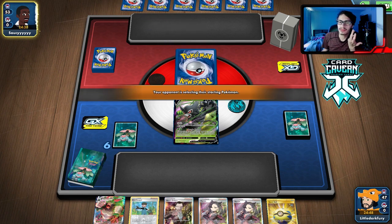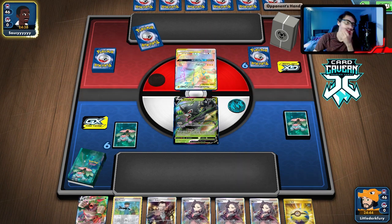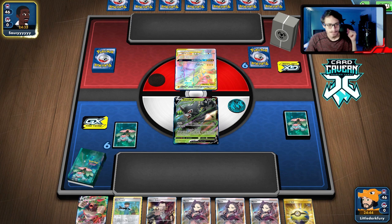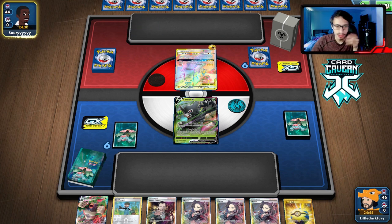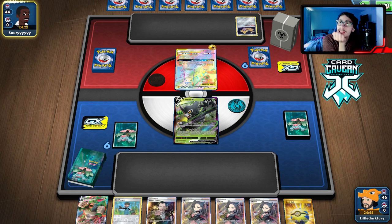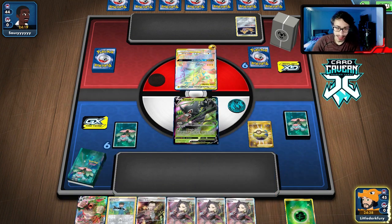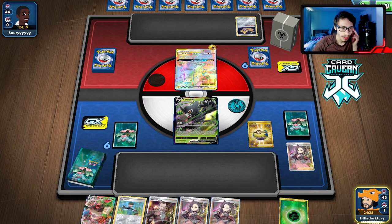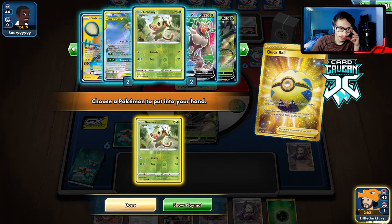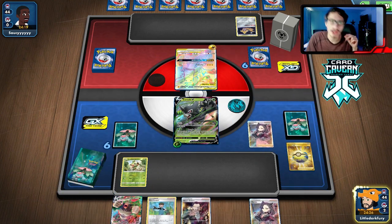Lucario Metal is just an annoying deck. This hand really sucks. Maybe we just Marnie them. We don't have to immediately go with a Rillaboom — we could still Jungle Rise. It would be nice if we draw an Egg Row. I think honestly we just go Grookey. We could Bird Keeper to draw three cards, but the chances of drawing anything useful are low. I think we just Marnie them to limit their hand.